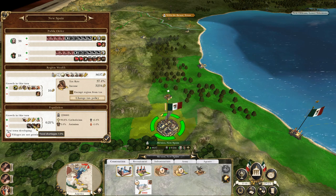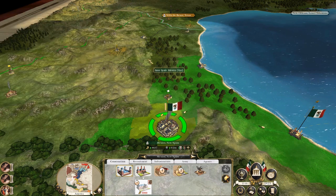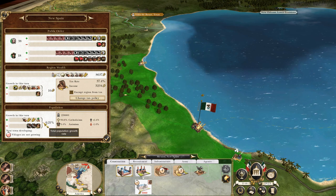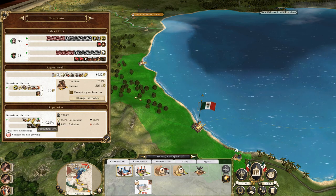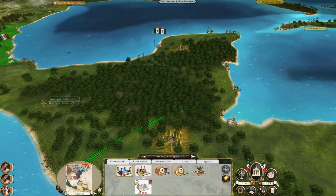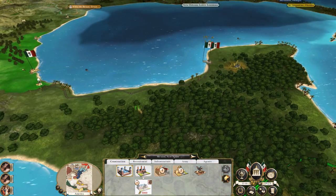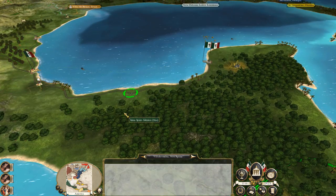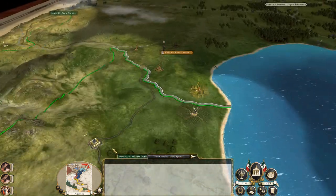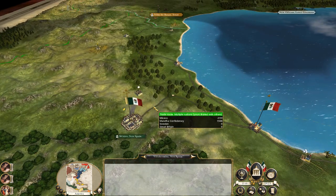Villages aren't growing because food shortages are getting worse. I need to really research how to deal with food shortages. We are growing slightly positive, but not enough. Mexico's still got a few towns left — Villa Hermosa there, and there's maybe one more somewhere.